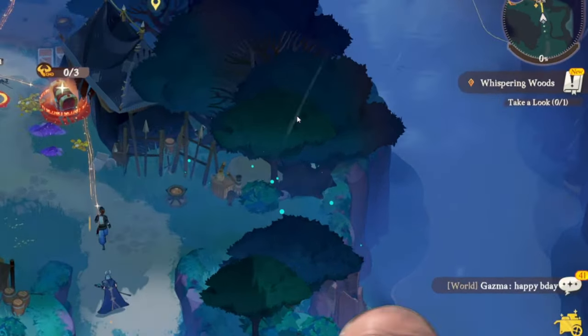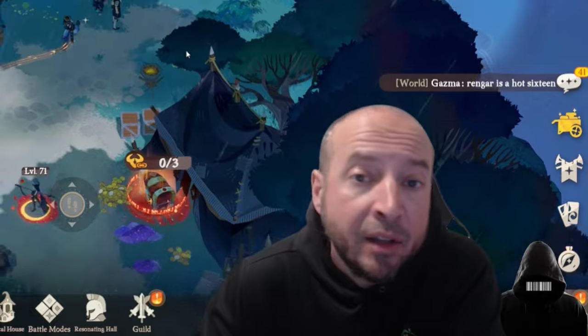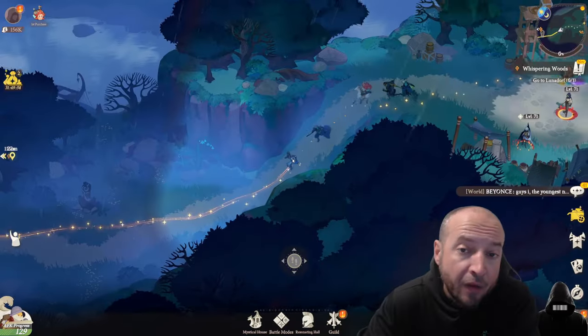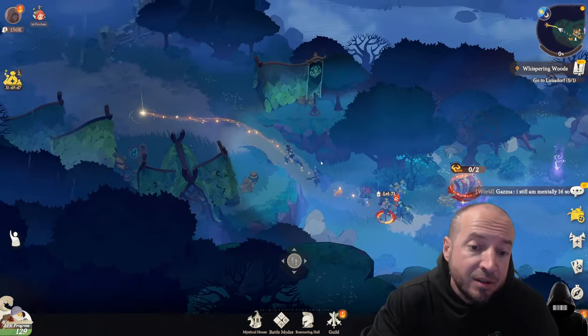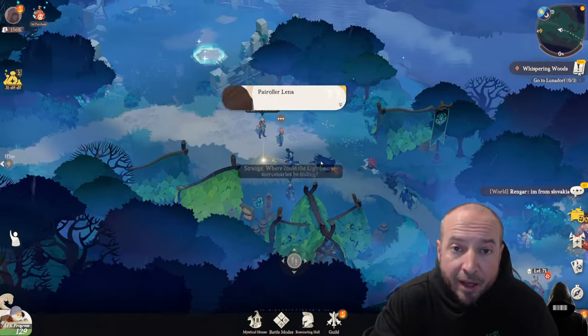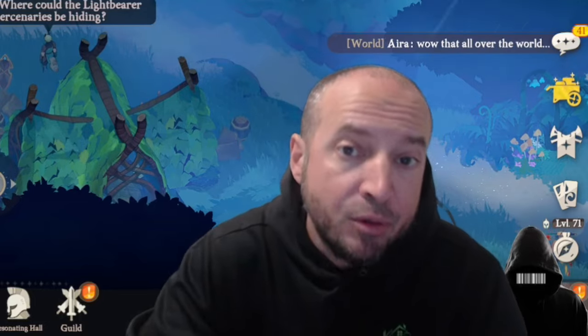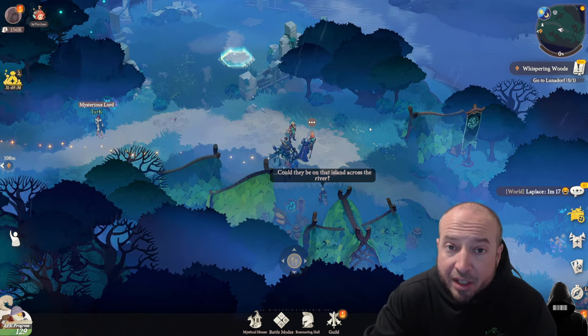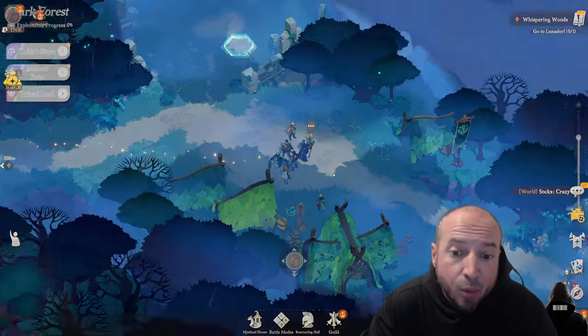Number one: follow the main story as far as you can. This will help with progression and unlock certain things as well. Follow the main story until you're hard stuck. And optimally, if you see things on the ground — like little yellow items you could pick up or gathering plants — do that if you see it. But I suggest pushing the main story, and when you get stuck, go back and explore the map.